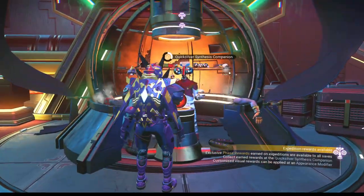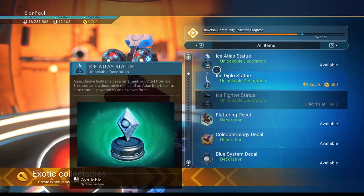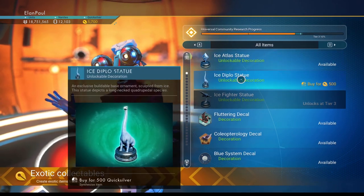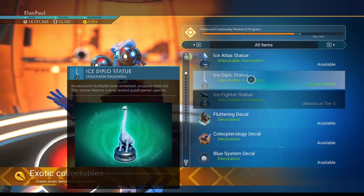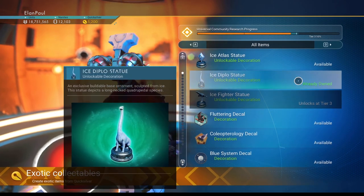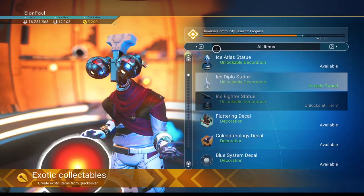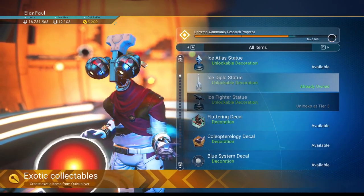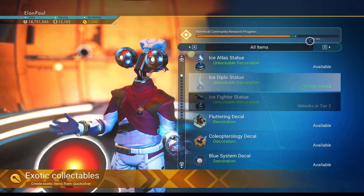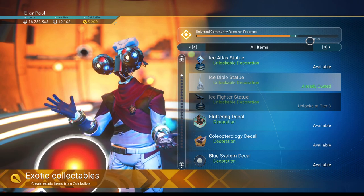For the rewards we're up to 5,700 quicksilver. Exotic items from the quicksilver menu — looks like tiers A and B are now open and we're 10% into tier 3, so the next item will unlock there. Something says already owned — I did actually buy it. As this progresses we should see us getting close — probably going at least another week before we get our expedition drop, so let's keep an eye on that.